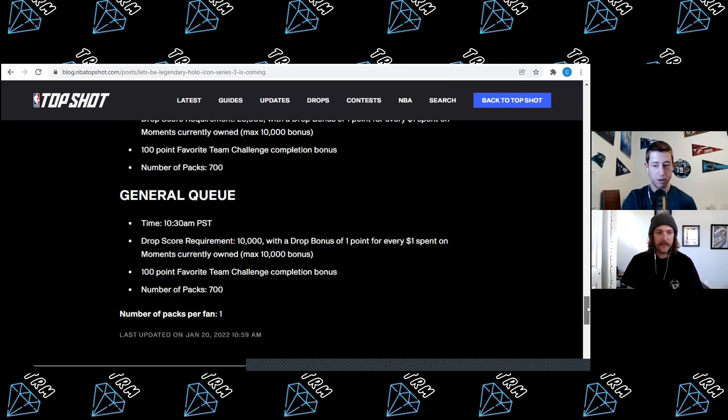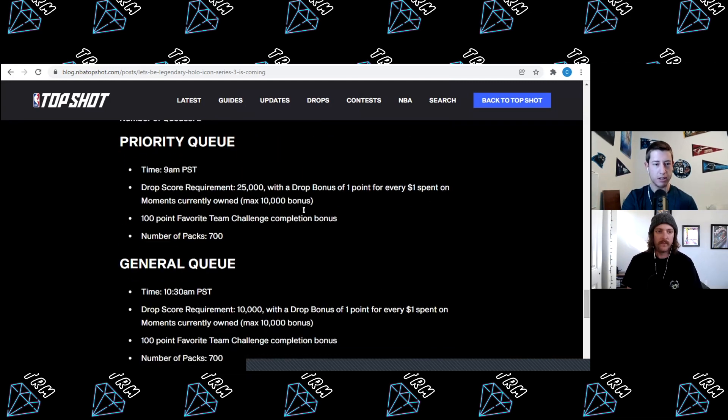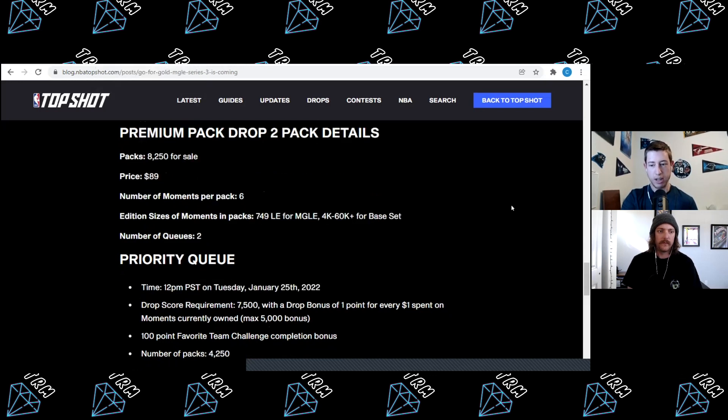The general queue tips off at 10:30 a.m., you need a collector score requirement of at least 10,000 points, and there are also 700 packs available. So a nice even distribution for both queues in the legendary drop. Moving on over to the MGLE drop.